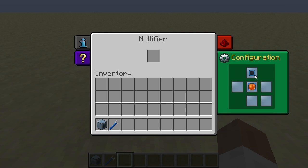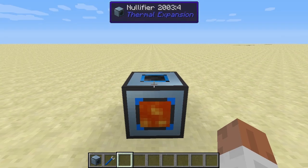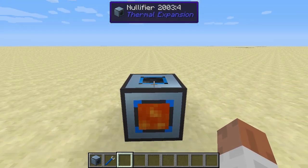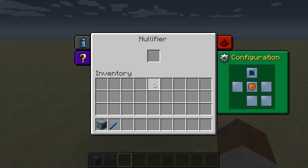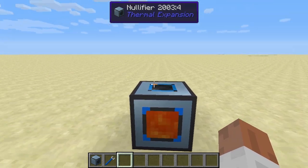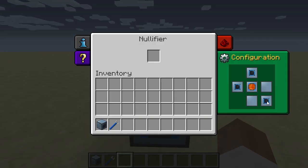If you set the top side to input, you will see the top of the block now displays a blue square. If you want to input items automatically with a pipe or something, you will have to connect it to a side where you have the input set up. You can do this with multiple sides.